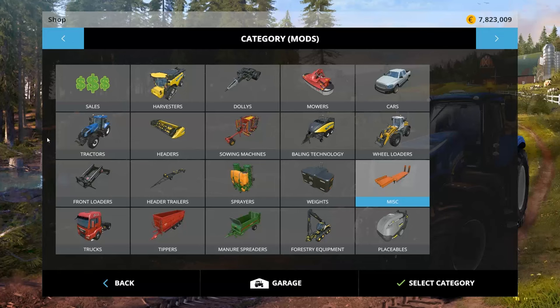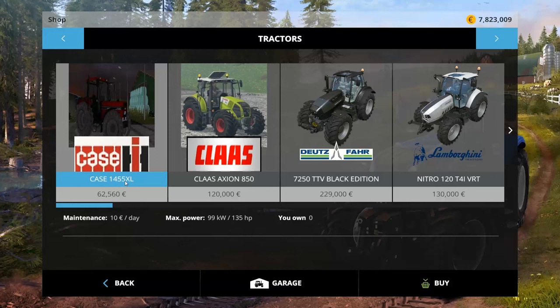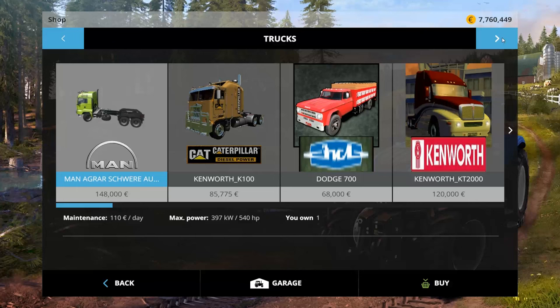Let's go over here. First, the tractors - we have a Case IH 1455XL: 62,560 to buy, 10 a day to own, 135 horsepower. Let's buy it. Got that thing.